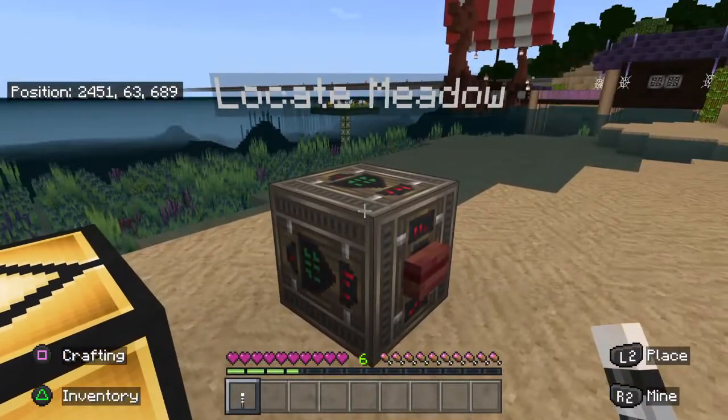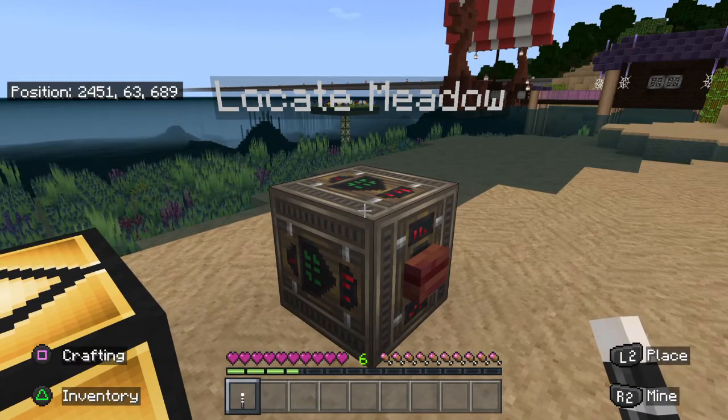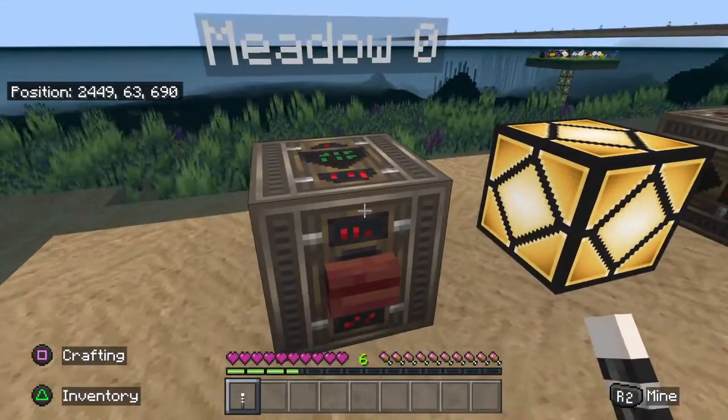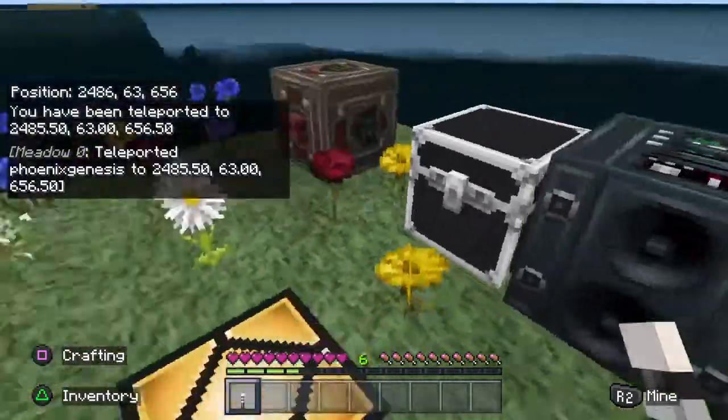The command for this is: slash locate space biome, B-I-O-M-E, space meadow. I call this meadow zero — like patient zero with the zombies — because there really is no meadow here.